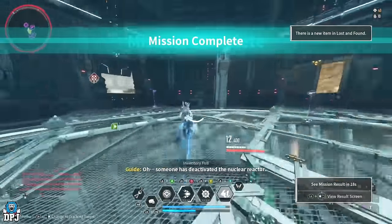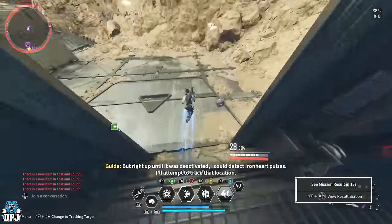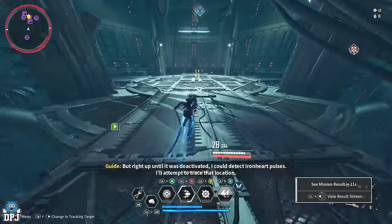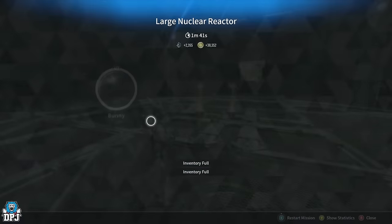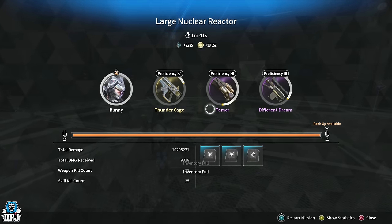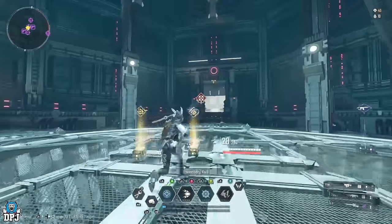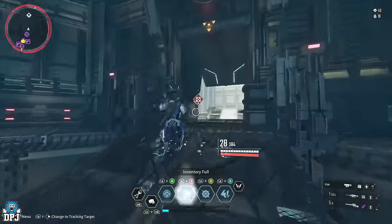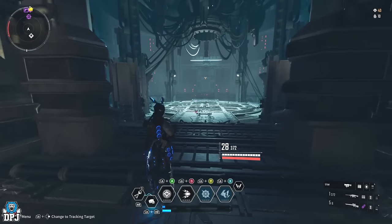The mission is complete and obviously I've got Kuiper Shards all over the place here, plus materials everywhere — my inventory is full from the last farm. From that run I got 2,265 Kuiper Shards in 1 minute 41 seconds, and honestly I was going a little bit slow — a couple of the enemies came with shields. From here you can restart the mission or simply run back up since the mission literally starts right there.